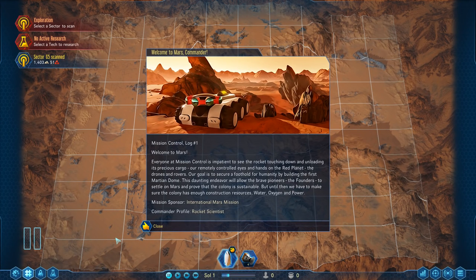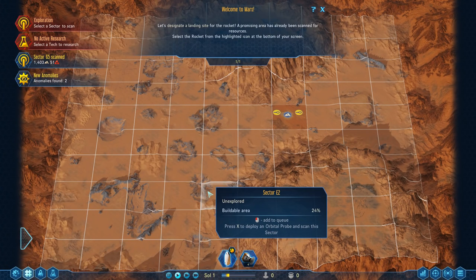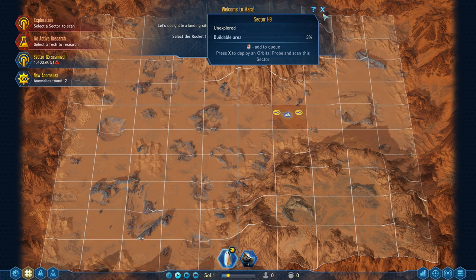Everybody at Mission Control is impatient to see the rocket touch down and unload its precious cargo — our remotely controlled eyes and hands on the red planet, the drones and rovers. Our goal is to secure a foothold for humanity by building their first Martian dome. This daunting endeavor will allow the brave pioneers, the founders, to settle on Mars and prove that the colony is sustainable. But until then, we have to make sure the colony has enough construction resources, water, oxygen, and power. We are sponsored by the Mars International mission, and the commander profile is a rocket scientist, which means we get movable drones pre-researched.